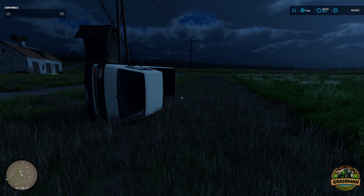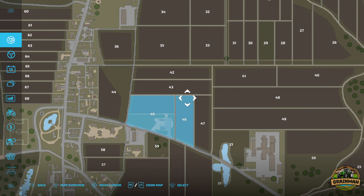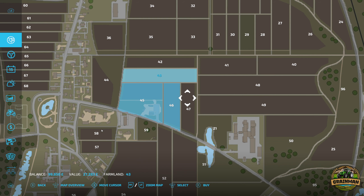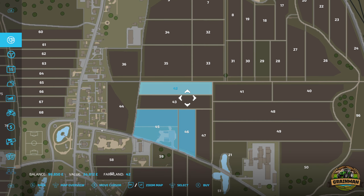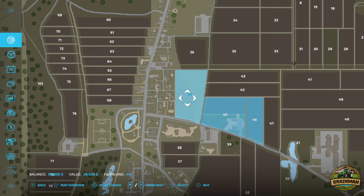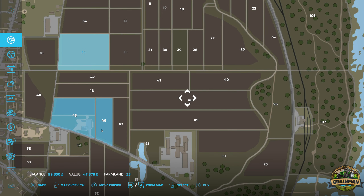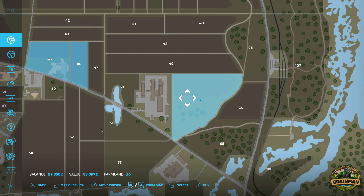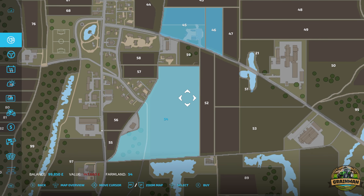So we'll go back to looking at the field prices to end the video. If we wanted to expand into field 43, we're looking at 27,000 - not too bad. Farmland 47 is 22,000 and field 24 is around that range too, so you could buy another three fields with your starting money. Field 44 is 39,000, field 45 is 47,000. Some of the longer fields are 61,000 or 68,000.